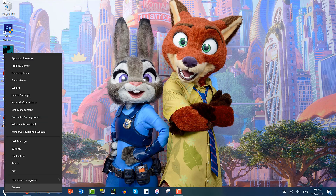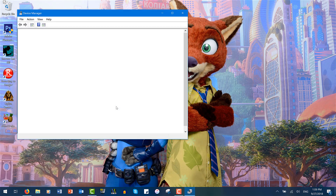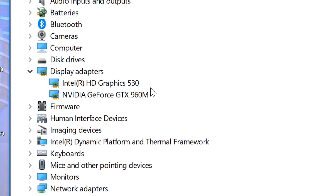So let's get started — it's actually very, very simple. You want to go to Device Manager first, and in Device Manager go to your Display Adapters. You should have two if you have two different graphics cards. You'll have the standard Intel HD Graphics 530 or something equivalent, and then you'll have an NVIDIA GeForce or another really powerful graphics card.